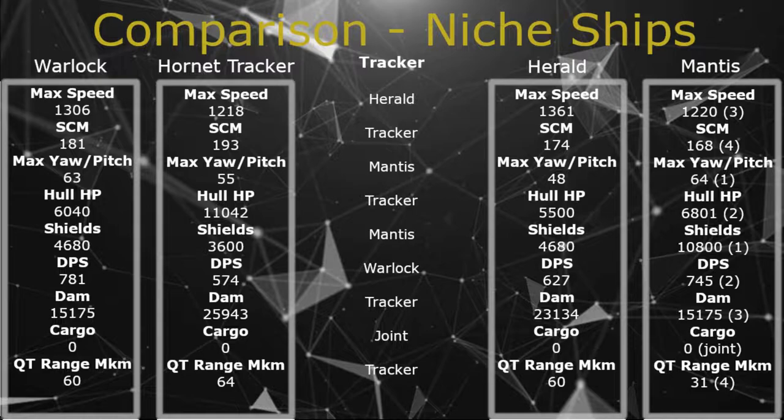Max speed: the Mantis comes in at 1,220, placing it third — the winner is the Herald. SCM of 168 puts it last — the winner is the Tracker. Max yaw/pitch: the Mantis wins at 64. Hull HP: winner is the Tracker; the Mantis comes in second with 6,801. Shields of 10,800 — smashes the competition and comes in first. DPS of 745 puts it second — the Warlock wins. Damage: it comes in at 15,175, placing third — the Tracker wins. Cargo: none of them have cargo. Quantum range: it comes dead last with 31 — about half the jump range of any other ship. You'd have to refuel like a hundred times to get anywhere. Overall winner out of the four ships was the Tracker.